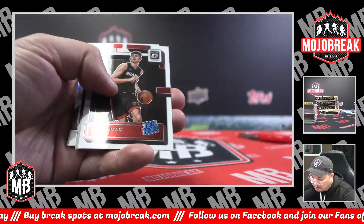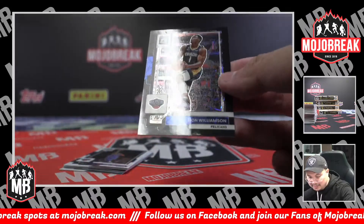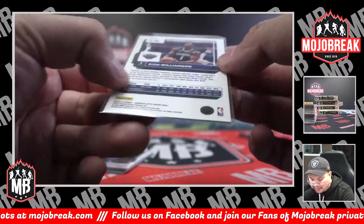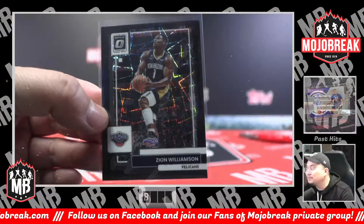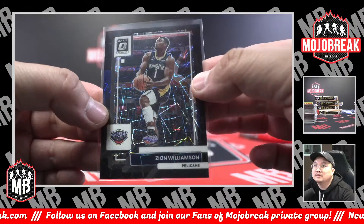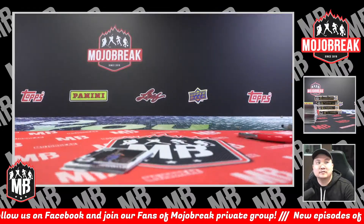Rated rookie Nikola Jovic. Black Velocity. Pelicans — Zion, Black Velocity Hollow. Welcome back, Steela.